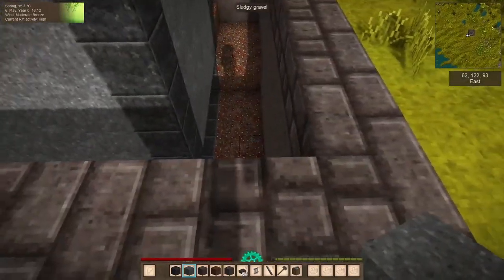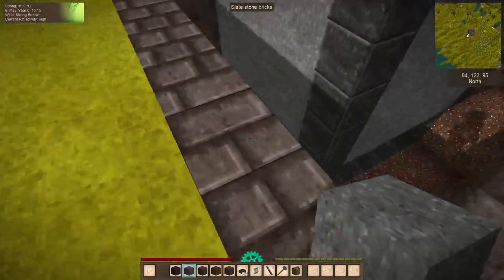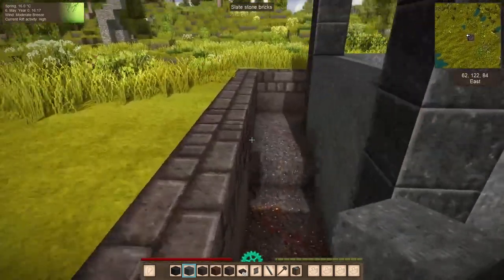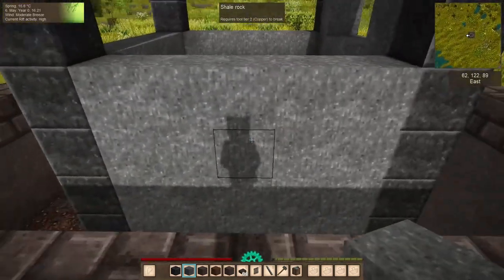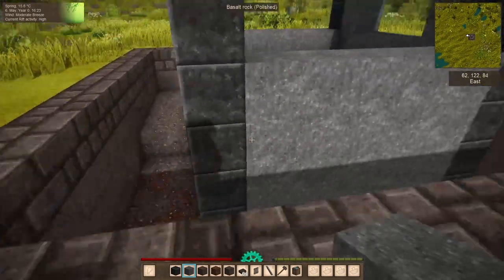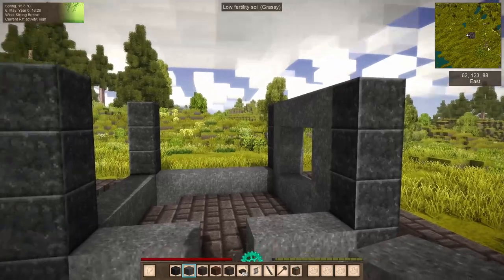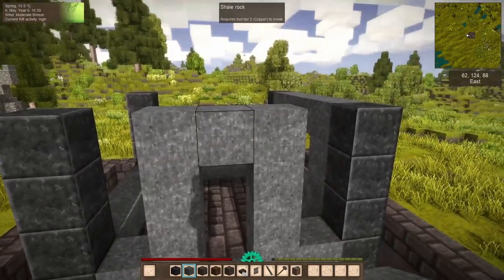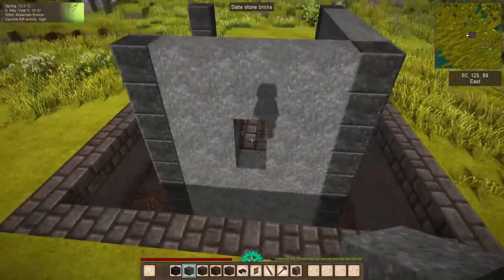I would always recommend picking one of the taller sides for your door, because these are the sides where we'll need trapdoors to encourage drifters to jump down. Six blocks deep — they're not going to want to jump down there to get to us, but where it's only two or three blocks, they don't care and they'll jump right down. I'm going to pick this side here as my front door.